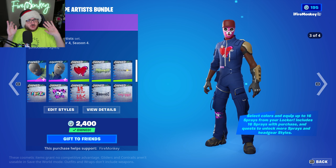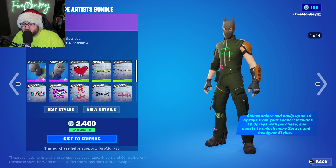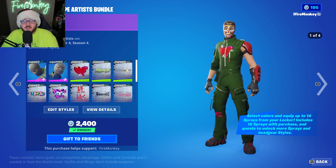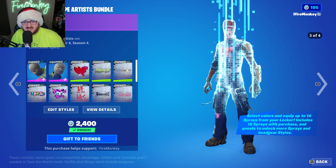And then Epic Games was like, you know what? We're just going to release it in the item shop right now — boom, out there. It's been leaked, people know it's coming to the game, so let's just go ahead and release it.